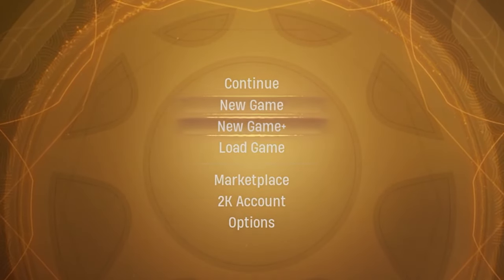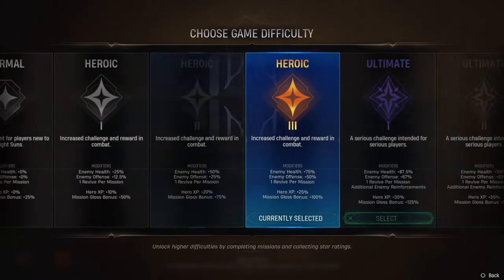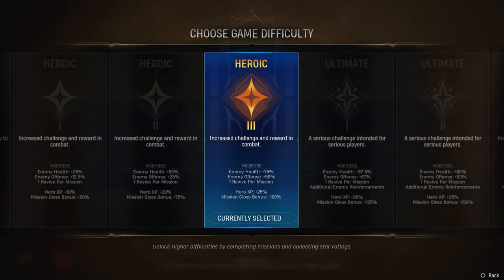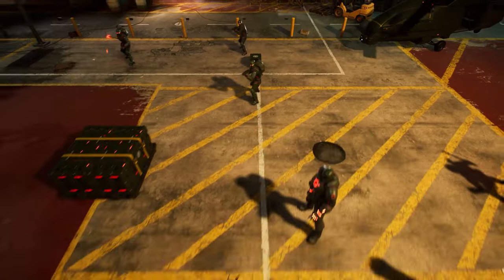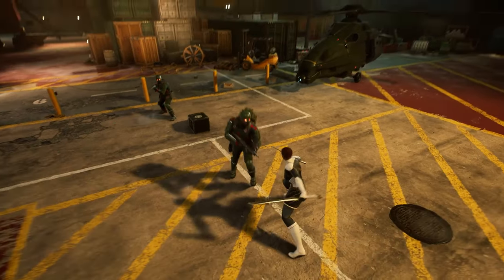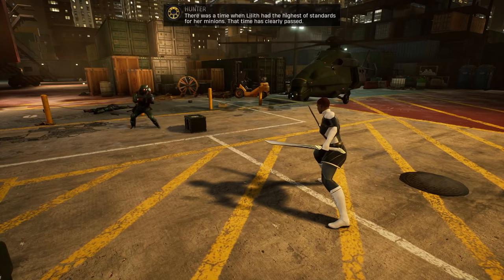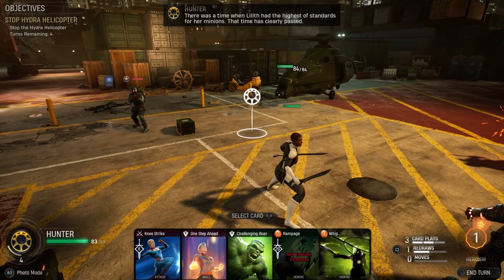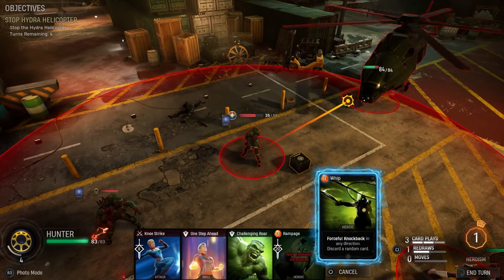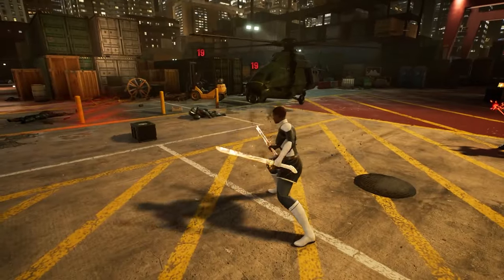When firing up New Game Plus in Midnight Suns, you'll be able to start your journey in any of the difficulties unlocked previously. However, there are no new or higher difficulties beyond Ultimate 3 in New Game Plus. Outside of certain enemy units popping up earlier than they do in your initial playthrough and being able to do any of the mission types much earlier, there are no dramatic differences to combat in New Game Plus. So if you're expecting a dramatically increased challenge or new enemy mechanics, you're going to be a bit disappointed.